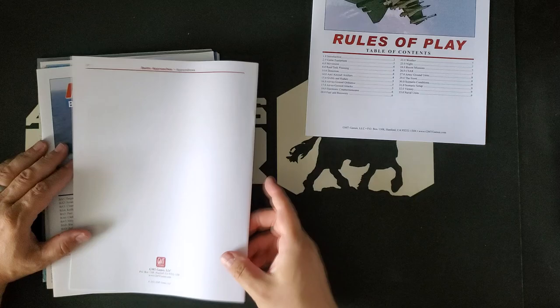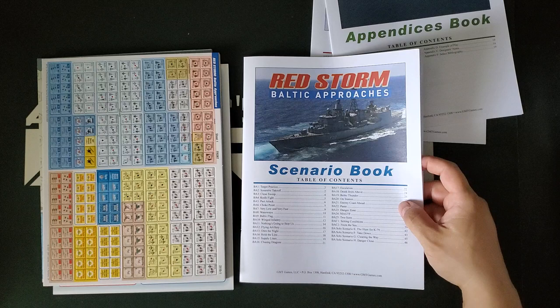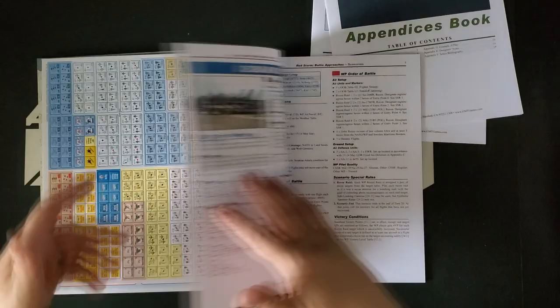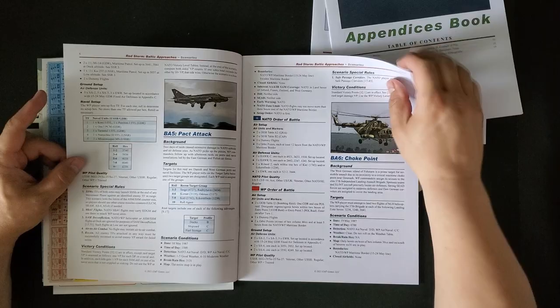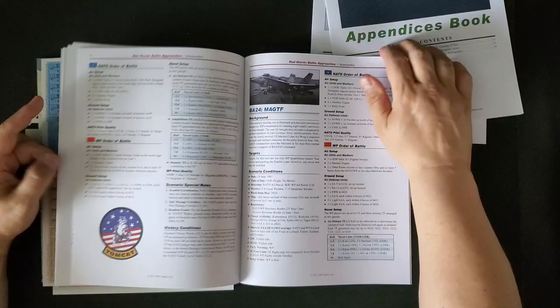There is a beefy-feeling scenario book which is 48 pages — again, full-color, same matte finish stuff. We have too many scenarios literally to count. Looks like we have 25 scenarios, two campaigns, and four solo scenarios. So there's a lot here. I don't know that we'll get much out of me just leafing through this booklet for the next 10 minutes, so I'm not going to. But the takeaway message here is that there is a rich scenario selection. Solo scenarios are attractive to many people.